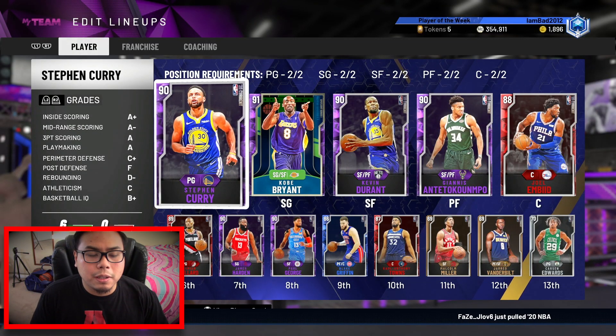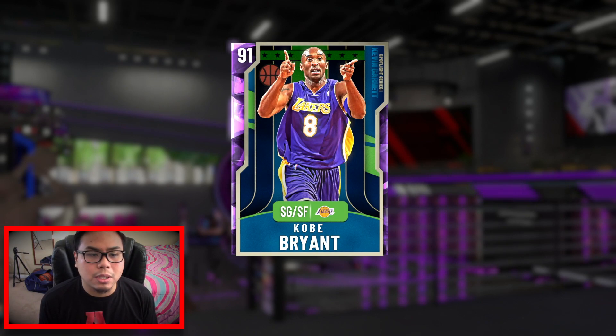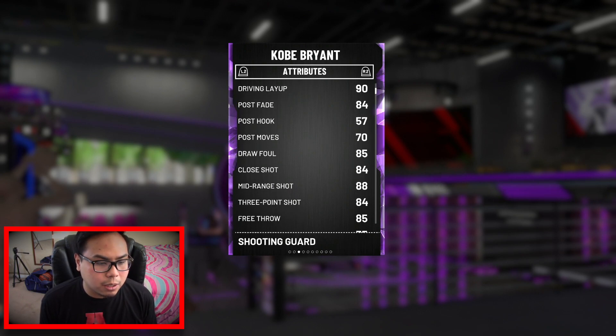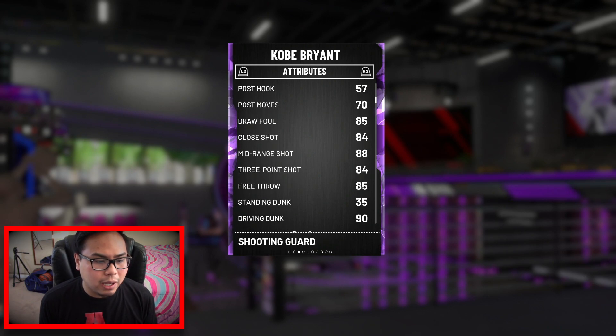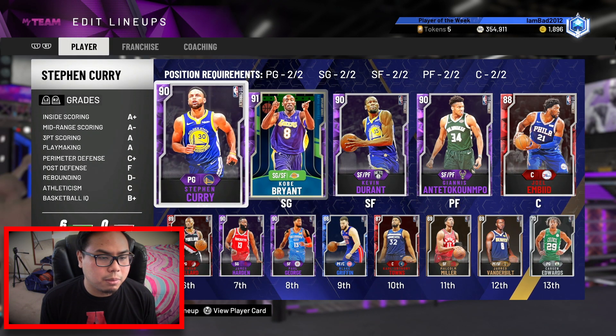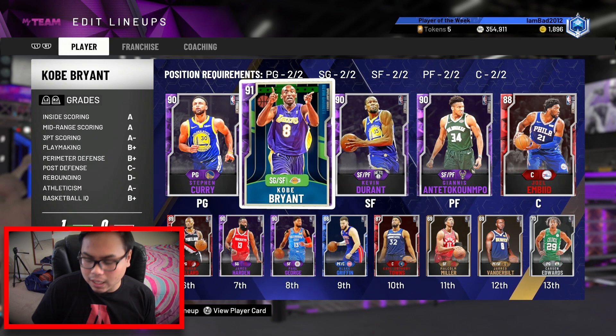That is the squad — the best scorers in the NBA alongside Kobe Bryant. Remember, 75 points is the goal. Now, our card of the day is Amethyst Kobe Bryant, a Spotlight Series card from the Kevin Garnett packs — I pulled him about a week and a half ago and held onto him for this video. He has a 90 driving layup, 84 post fade — which is OP in this game — 85 draw foul, 88 mid-range, and a 90 dunk. This card is definitely going to play a main role in achieving the 75-point challenge.